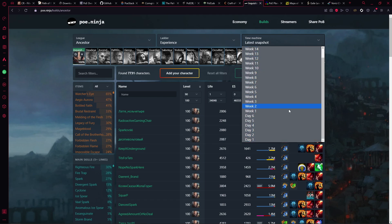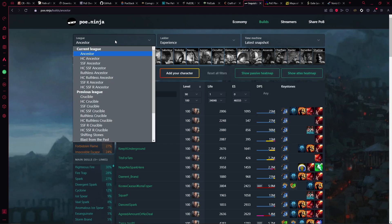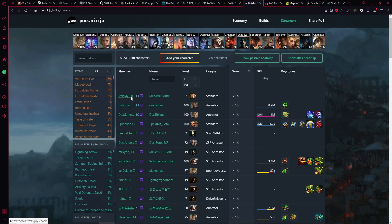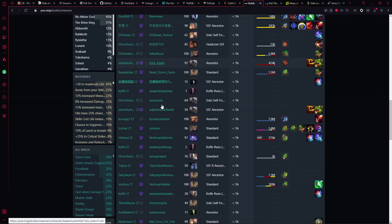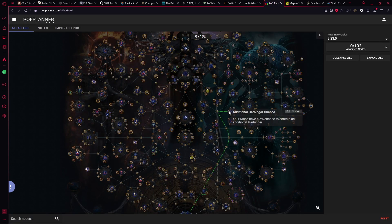You can do snapshots to see what people were building on day one, and go back to previous weeks or days of the current league. You can change the league and search for items or characters. There's also a Streamer section — if you want to see what a particular streamer is playing, it will show their streamer ID tag, character name, and build so you can check what they're building.